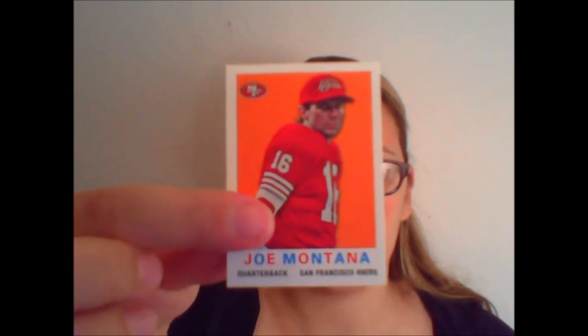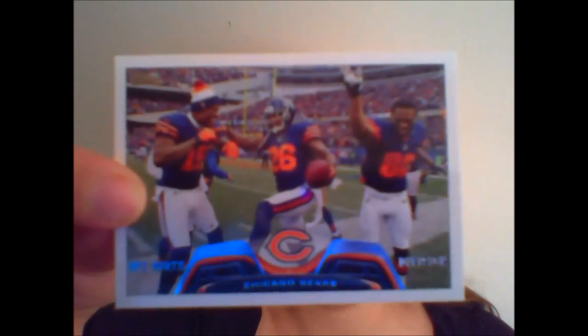Here we have Aldon Smith, looking all pumped. Then the insert here: Gridiron Legends. The foil didn't quite take on some of the top there — you can see it in person. Terrell Davis. Then we have a mini — this is a nice mini, Joe Montana. Here's the Chicago Bears team card. Rookie is Shaun Williams.